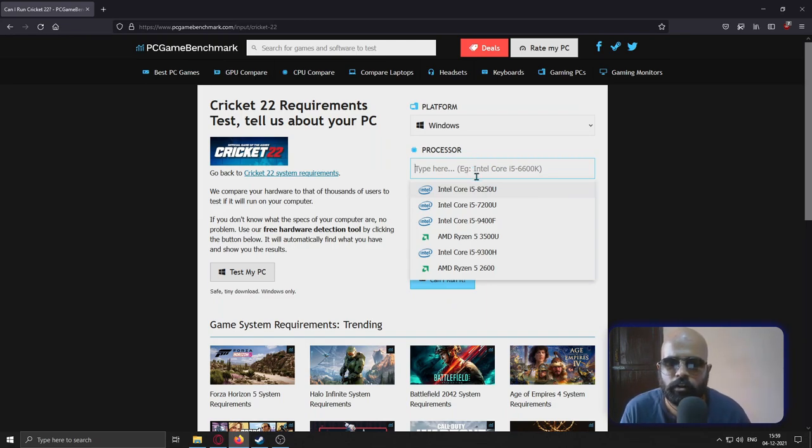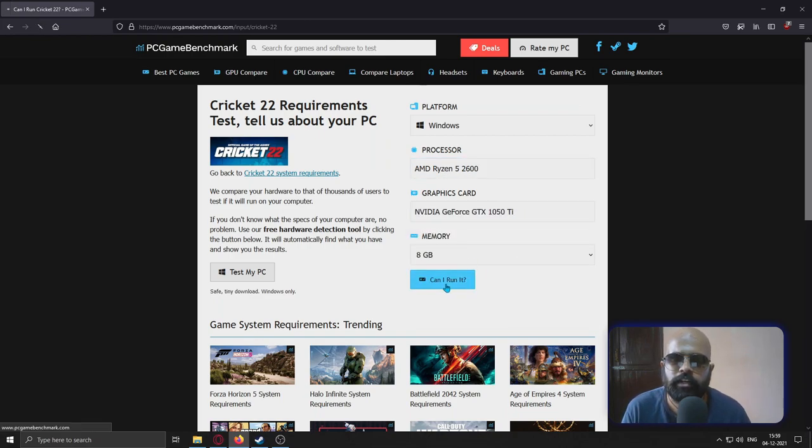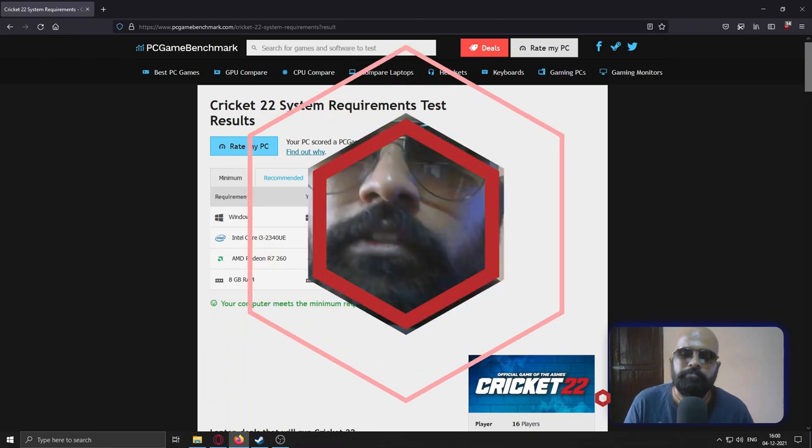Select your processor and GPU details, press 'Can I Run It,' and it will show whether you can run the game. But I'd always recommend testing yourself by altering the settings and working out a combination. Thanks for watching — I hope you found this video useful. Many people were asking about the graphical settings I use while streaming, so I thought I'd make this video. Subscribe if you haven't, share it with others, and I'll see you in the next one.